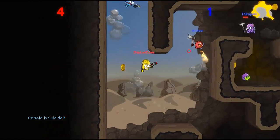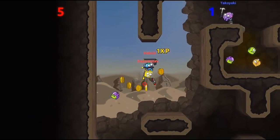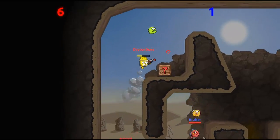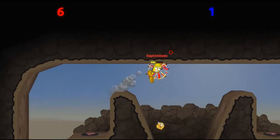It does take ammo. The blue bar under the red bar is your ammo, so it's pretty important to keep an eye on that. Although it is relatively easy to refill it by smashing open one of these boxes, and that'll give you a health or an ammo upgrade.